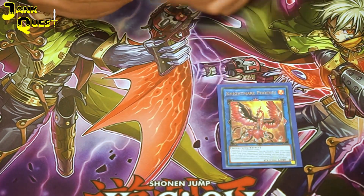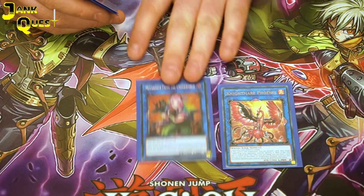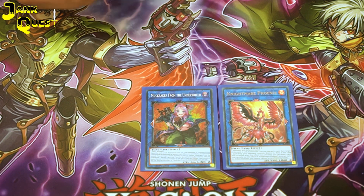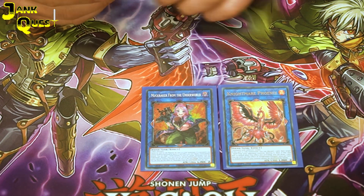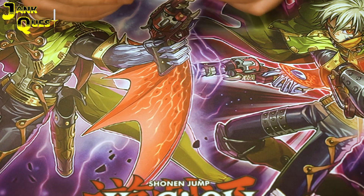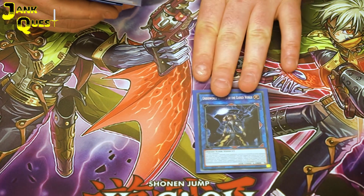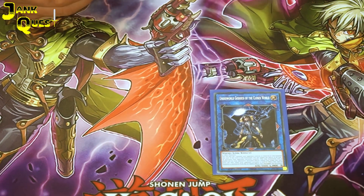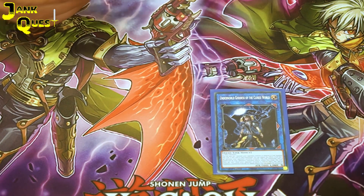Playing Nightmare Phoenix — the new Muckraker from the Underworld — this is just good fiend support. It can protect fiends, it can use fiends to protect other cards, just general toolbox fiends. Playing the Underworld Goddess — if you're able to summon a lot of monsters and your opponent has a pesky monster to out, this card can turn a match around quite quickly.